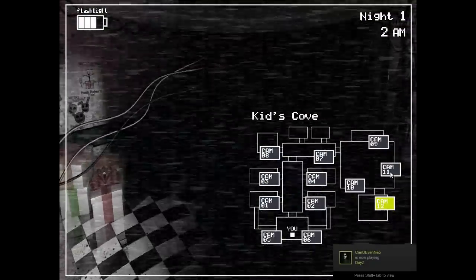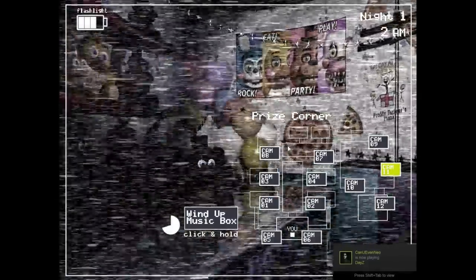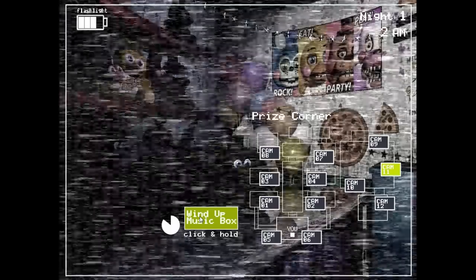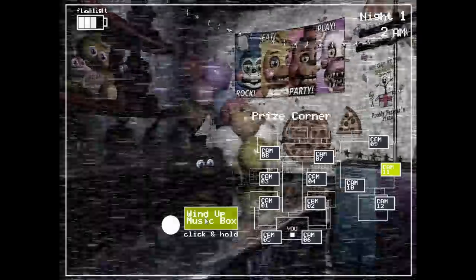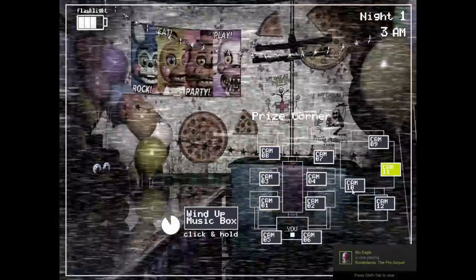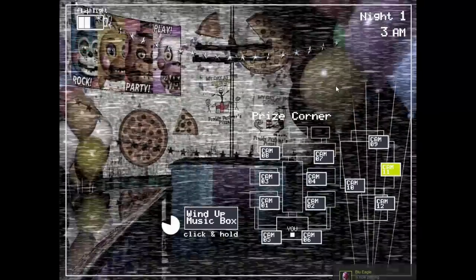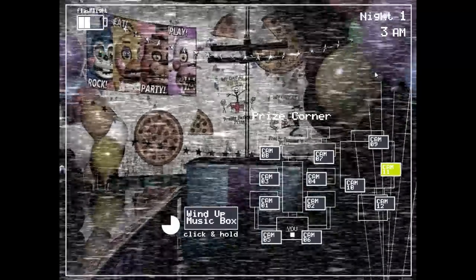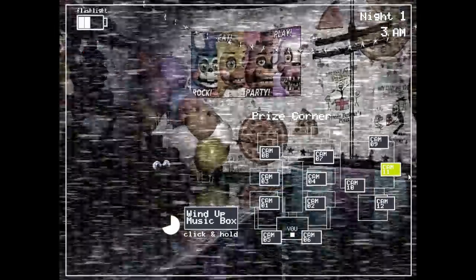Let's go to cam 11 and look at this. We're just looking at the normal room, let's wait for it to do its full cycle. Do you see that? Those ears? It does kind of look like a shadow — maybe a shadow of one of the balloons — but none of the balloons look like that. You can see there's ears, there's like an earlobe; you can see those are ears of some sort of animatronic.